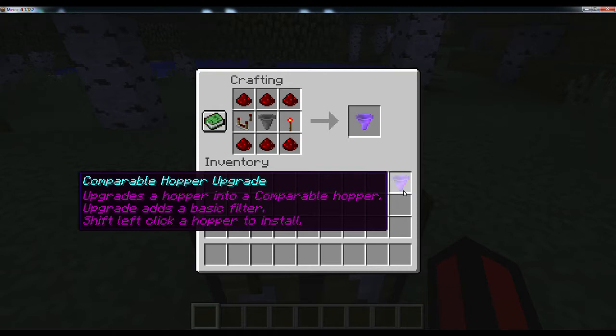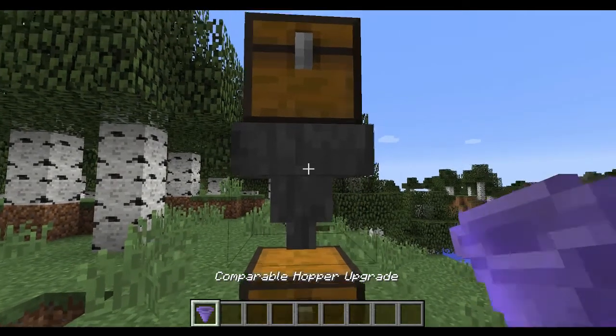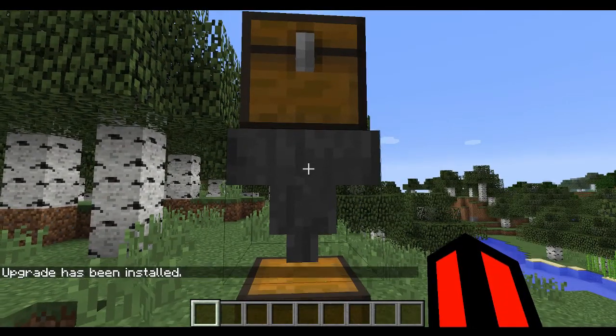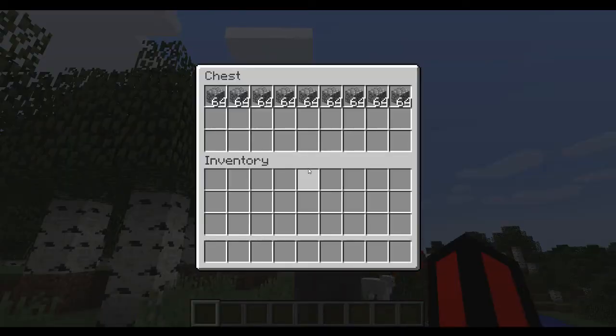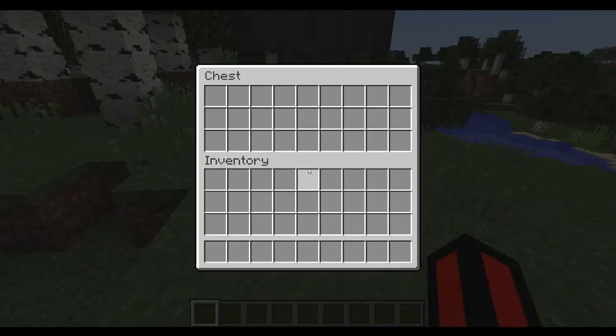A Comparable Hopper Upgrade changes the default behaviour of the vanilla hopper. Once crafted, install the upgrade by standing in front of the hopper and shift right clicking. Once installed, a chat notification will appear. Unlike vanilla hoppers, Comparable Hoppers will not pull items from above inventories.